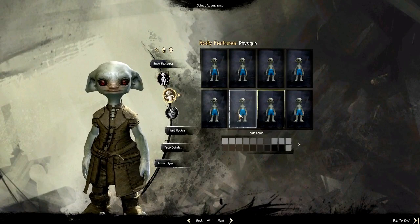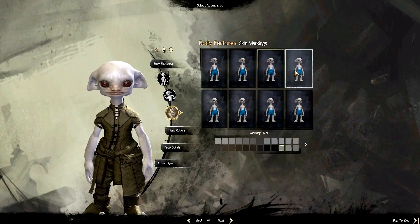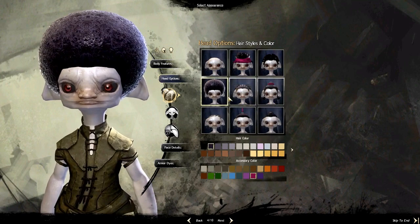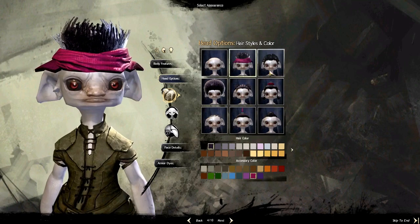I want small — all the way small. I don't want to make him bulky, just average. I'm going to make a darker skin character. Let me check the skin markings — they're not really doing anything. Head options. Is there a random button? No? Lame. I like this hair, this hair's awesome.